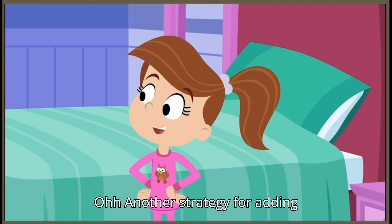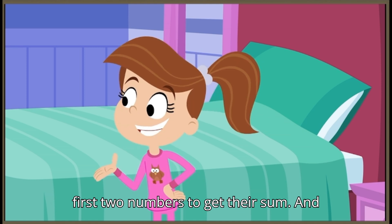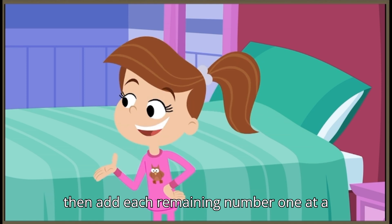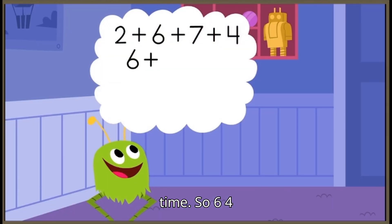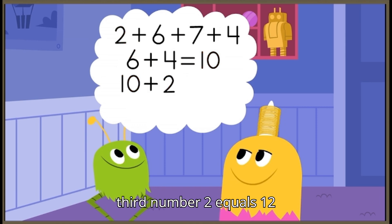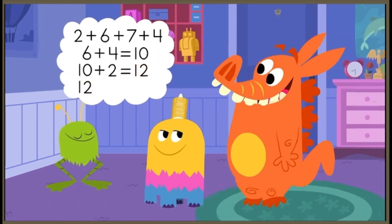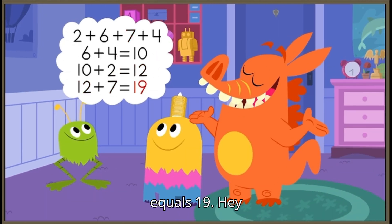Another strategy for adding four single-digit numbers is to add the first two numbers to get their sum, and then add each remaining number one at a time. So six plus four equals ten. Ten plus the third number, two, equals twelve. And twelve plus the last number, seven, equals nineteen.